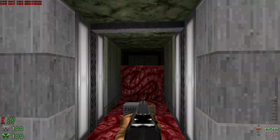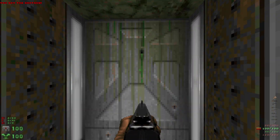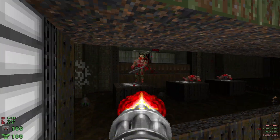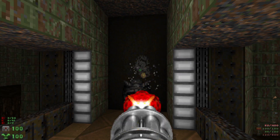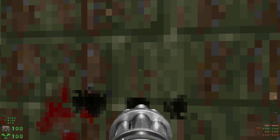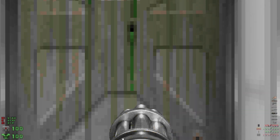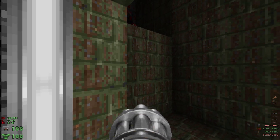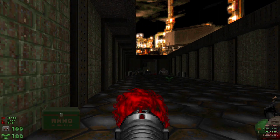Spots can open up behind us with a shotgunner, and we're gonna head through this door here, take out some zombies on either side. Then let's lower this lift, take out the imp, and head up. Watch out for the imp above. On our left we have a couple of arachnotrons here to take out.